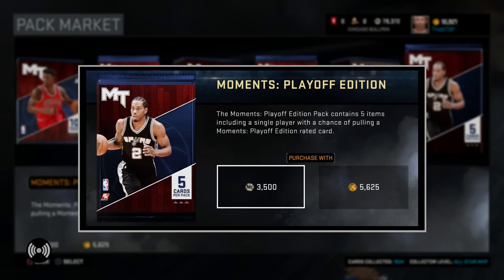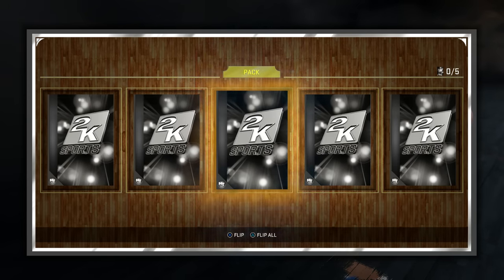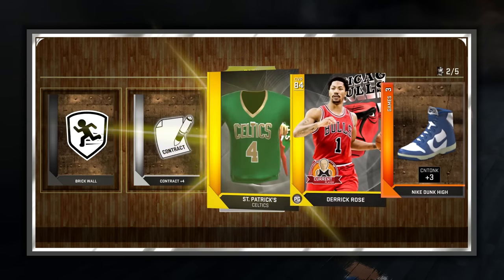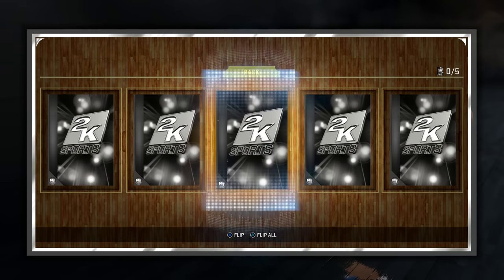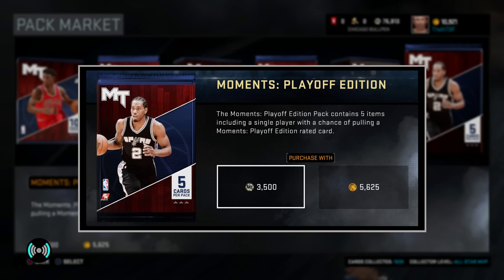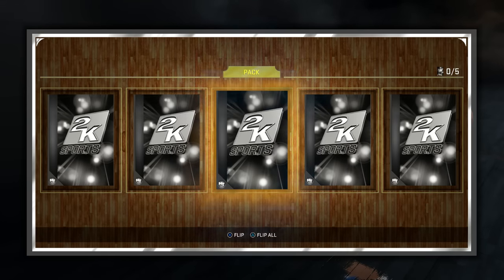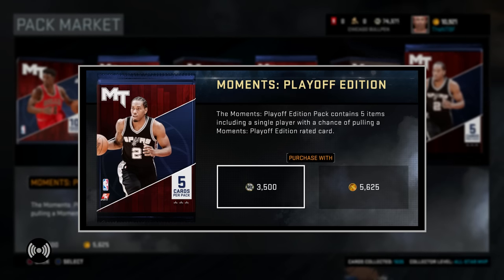Alright boys, I'm gonna open three more packs and then call it a video. I hope you guys enjoyed it — make sure to smash that like button and let me know in the comments some challenge videos and things you'd like to see. I'm really gonna up the content soon, so be on the lookout. We got a gold Derrick Rose — two more packs to go. Can we finish on an amethyst? That would be dope, but it's not looking promising. Tiago Splitter. Thank you all for watching — make sure to follow me on Twitch, sub on YouTube, and follow on Twitter. Another Jan Vesely — that's gonna do it!